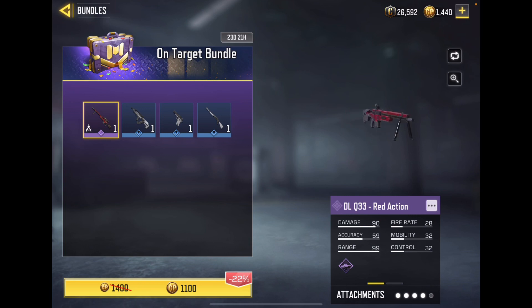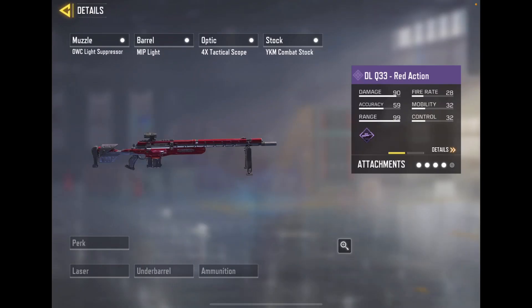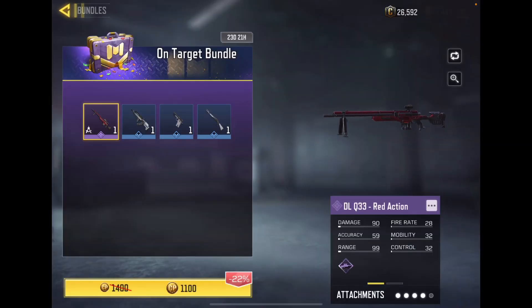I did play this game when this gun came out, but at that time I didn't have money, so I couldn't get this gun. But now I am able to get the DRQ-33. I absolutely love the Red Axon skins, and I'm surprised it's back in the bundle. I didn't think this would ever come back — it's been about a year since it was in the bundle store.